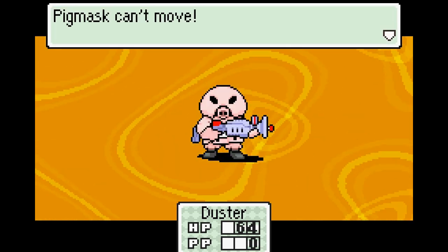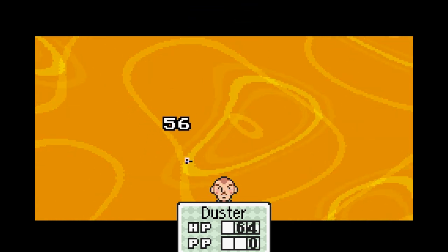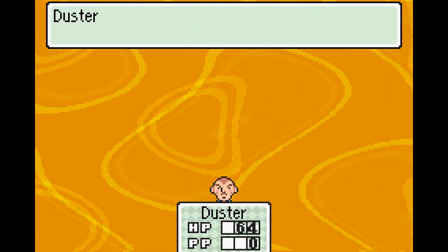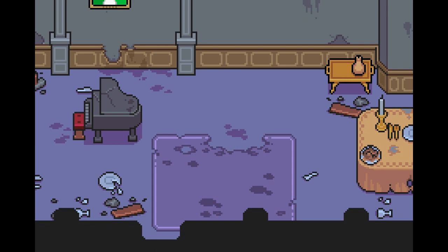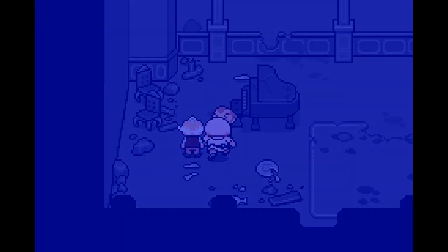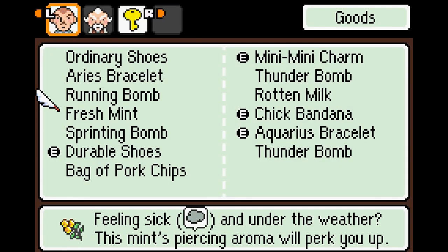And occasionally when Wes throws one of Duster's socks, it'll solidify the enemy and it won't be able to move for a little while. I didn't know Duster's socks could do that, but apparently they can. And Pigmasks drop bags of pork chips? Well, let's see about that bag of pork chips — 50 HP, that's not too bad.